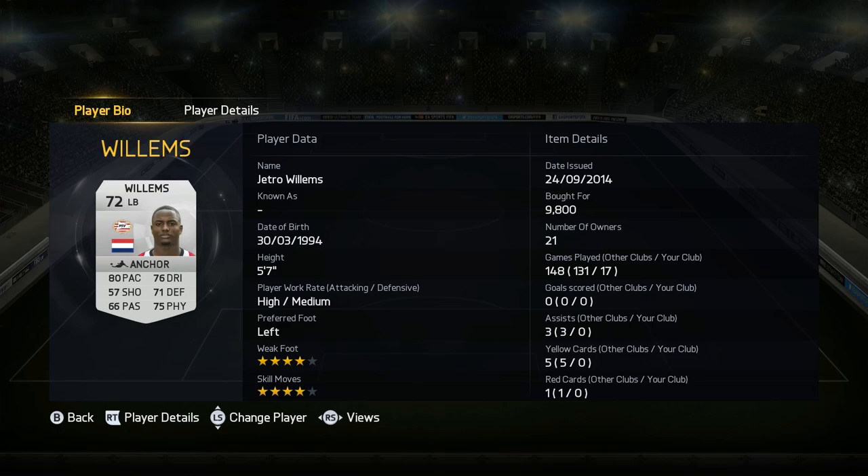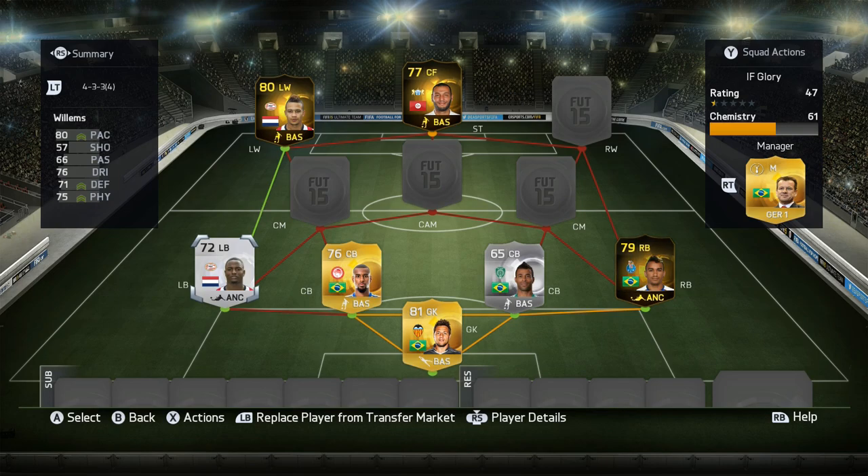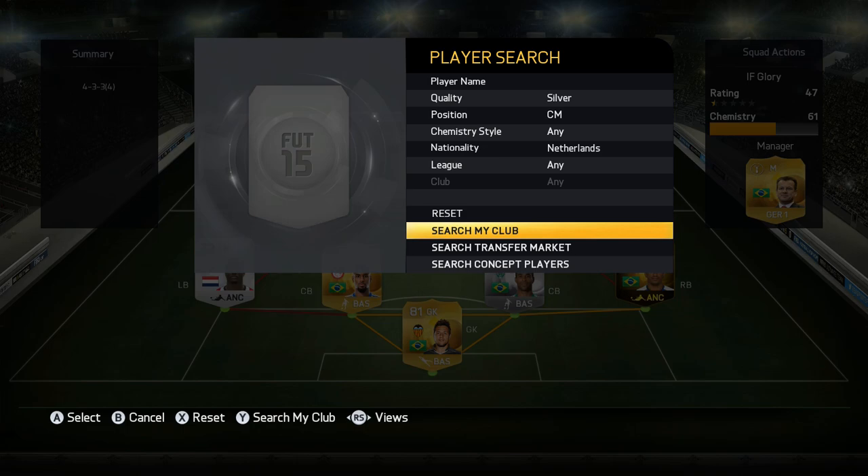Left back, we do have Willems — four-star skills, four-star weak foot. And he has that club and nation link to Depay, which is very strong. So he's definitely a player I always go with when I play with Depay.